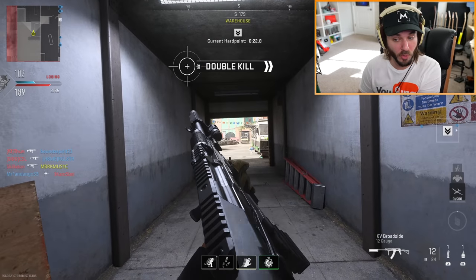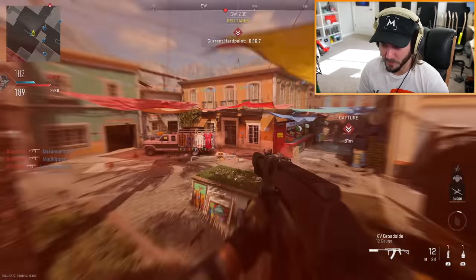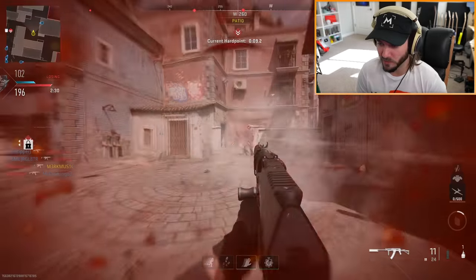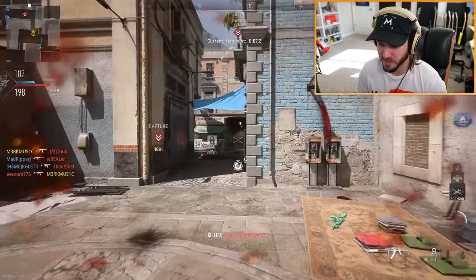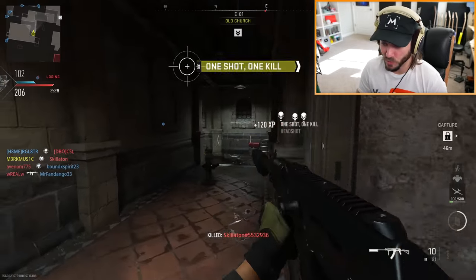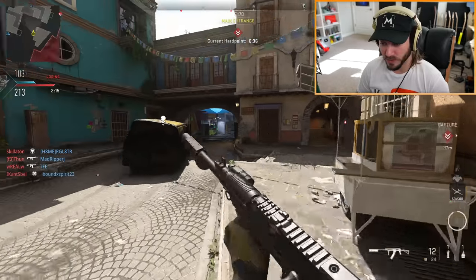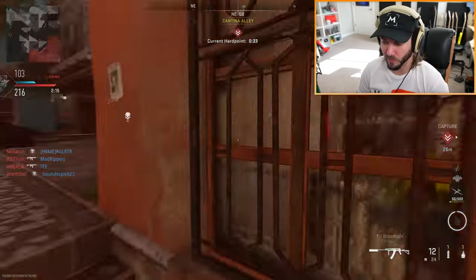I've seen clips where people get a quad feed with a sniper and hit a triple, but it just looks like a quad feed — you can't tell what the clip actually was. It's one of those things where you think the kill feed wouldn't be a big issue in a CoD game until it's terrible. It makes me think back to when Infinity Ward made Call of Duty Ghosts and put the kill feed at the top right of the screen — such a dumb, unnecessary move.